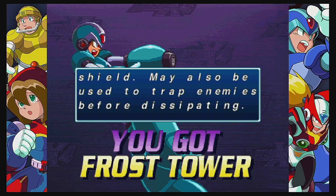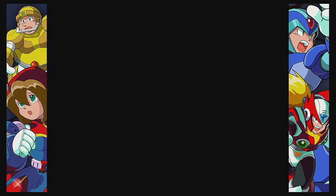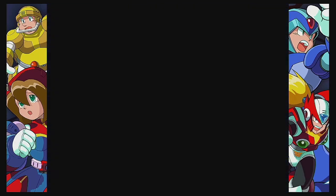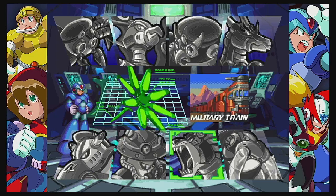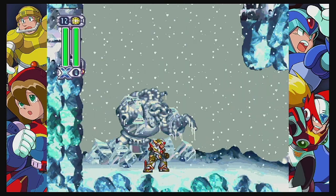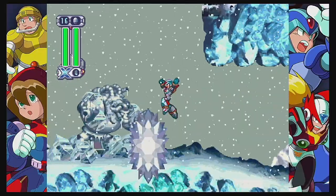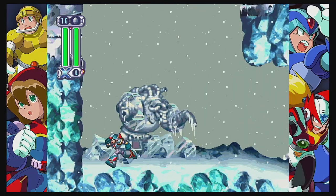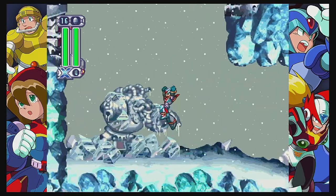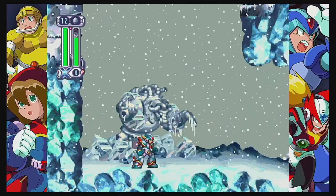It generates a huge ice block that acts as a shield, and may also be used to trap enemies before dissipating. So yeah, mission completed. Now give me just one moment, because once again I want to show off the charge version of it. First off, the weapon — it just makes a static block of ice, it's not really a shield. But you could definitely set a trap for fast-moving enemies to crash into, and that's the key to the boss who's weak to it. But also the charge version — much more majestic. Drop those icicles everywhere.